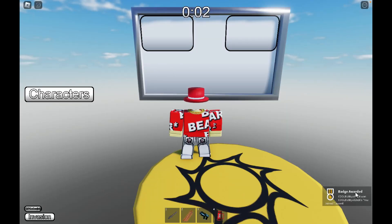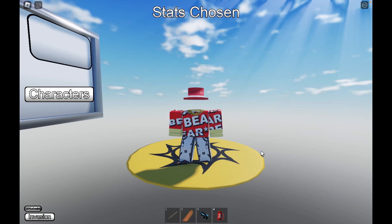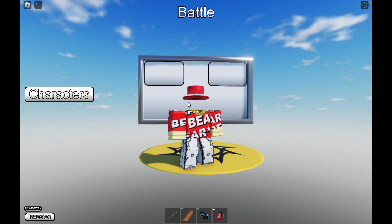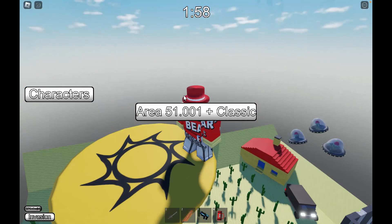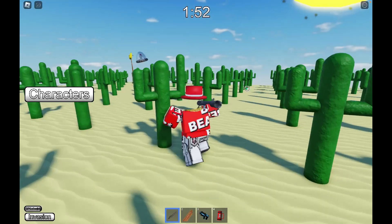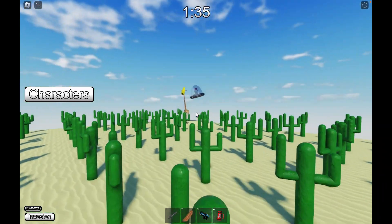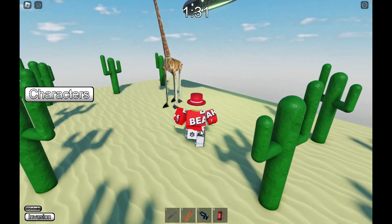For 'Torment the Server,' what you need to do is very simple. Wait for the map Area 51.001 to spawn — here it is. You need to look out for the aliens that were spawned over here, and you need to go to this giraffe with a banana. You go to the banana giraffes and you interact.